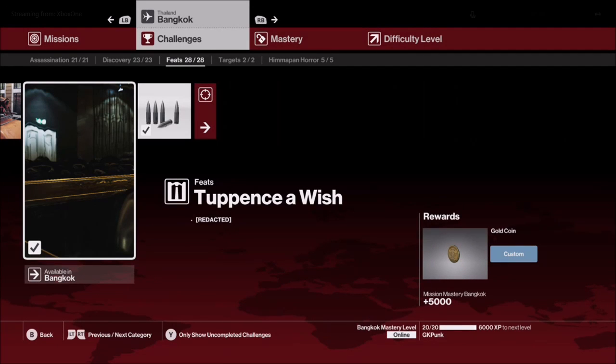Hey guys, GK here. Here's a quick video on how to do the Bangkok feat called Tuppence of Wish. If you complete it, you get 5000 mastery points as well as the gold coins.